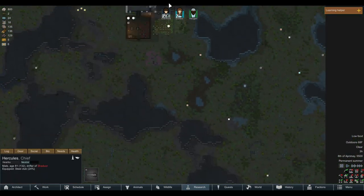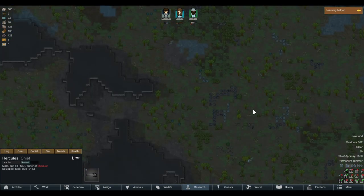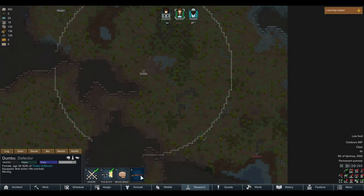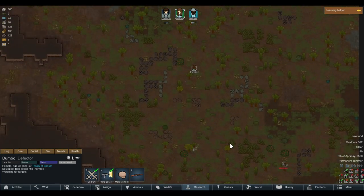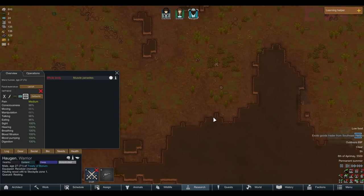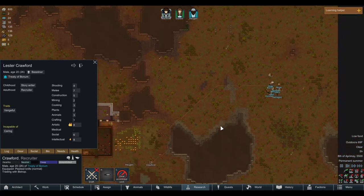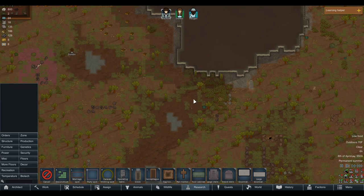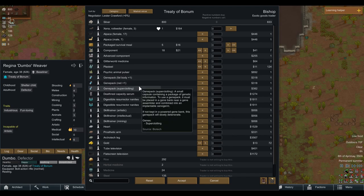Oh no, we're being raided! We don't have any defenses yet, so I'm just going to have to kind of wreck everyone. This raider only has a steel club though, so we should be okay. Dumbo is a really good shooter — nice shot, got him! Good job, Dumbo. We didn't need to worry about that. We've got a goods trader arriving — Dumbo has the best social skill. Let's see what they have to trade. Let's also start a graveyard for everyone who attacks us.